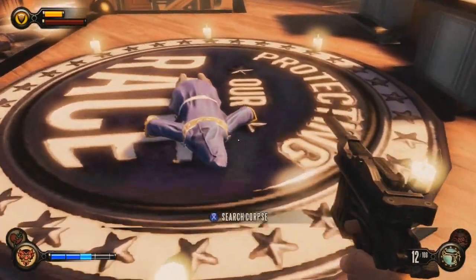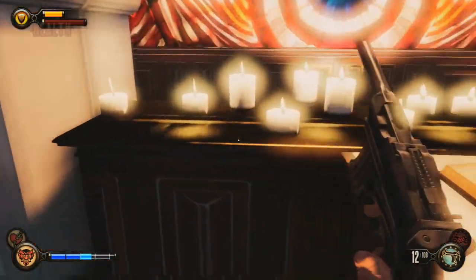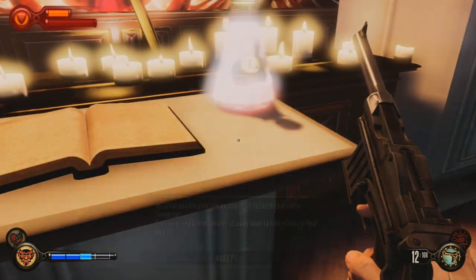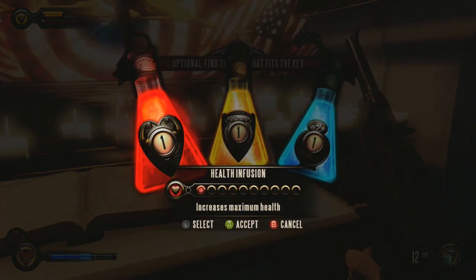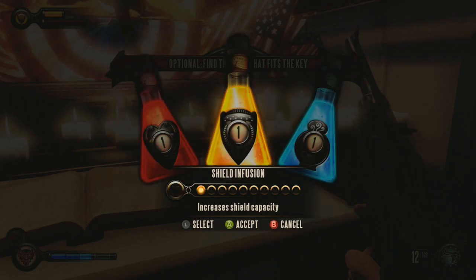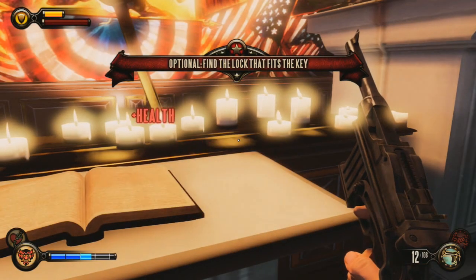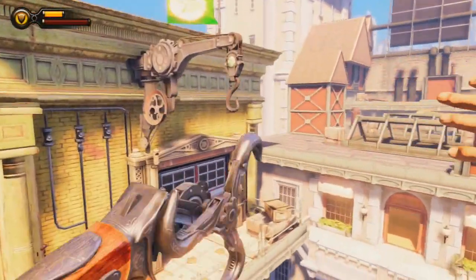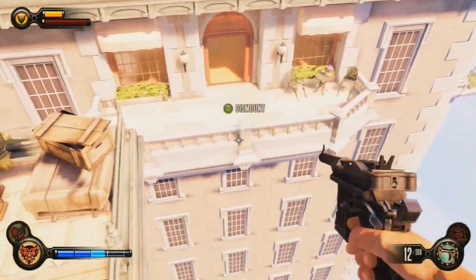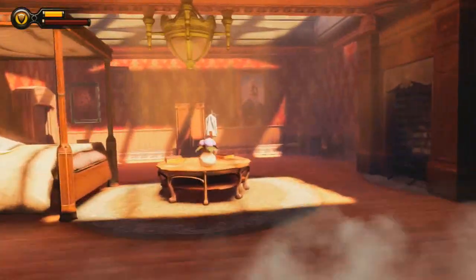Right back to the guide — when you've killed all the cultists, come up to the altar here and you'll see the key on the right along with a vigour, or infusion sorry. Just choose what you want, and after you've done all this, instead of continuing forward with the mission, you simply want to head back to the Lansdowne Residence and open the chest.